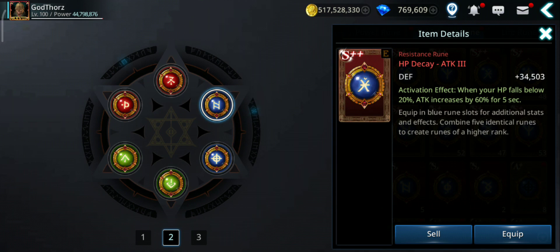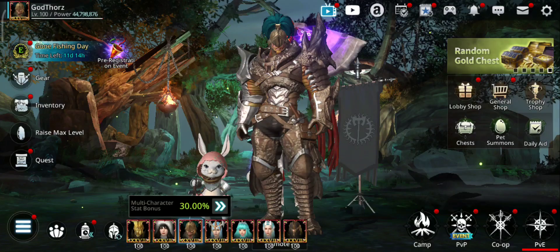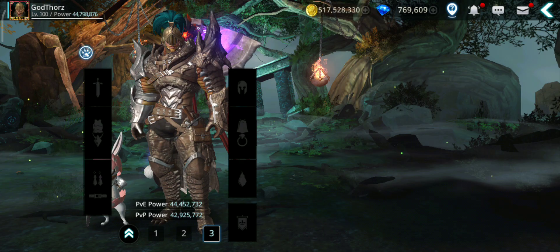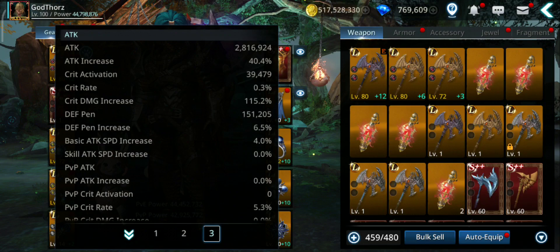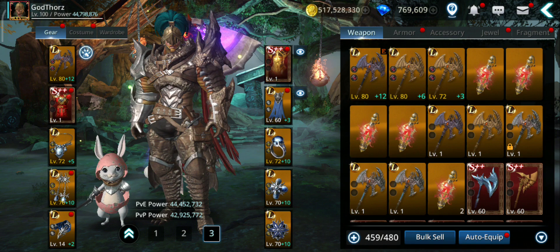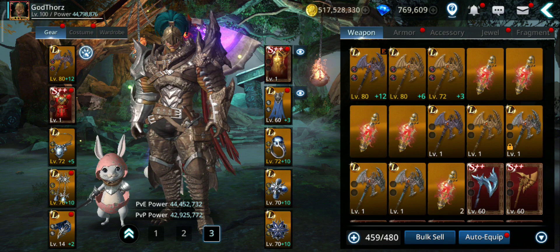But just for 5 to 10 seconds you'll have like 5 or 6 million, and permanently you'll have around 3 million. Let me know guys what's your current attack — right now I'm at 2.8 million using all those things. What's the highest for you? Try to get all this equipment if you don't have it — it's worth it. Stay tuned for more, bye.